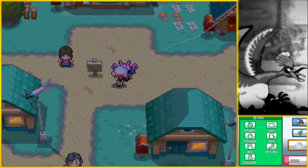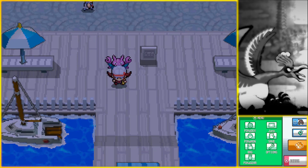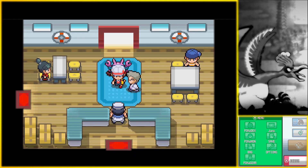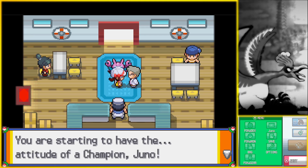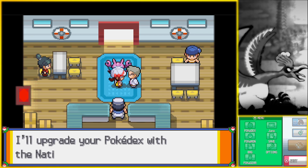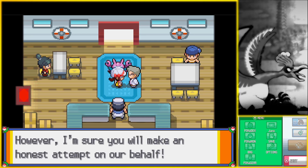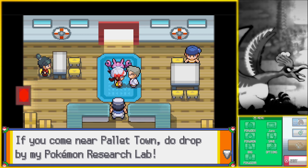Alright, so first thing we gotta do... I'm gonna cut to Olivine City because that's the first place we're going to. So first thing we have that's unlocked is down here, and we have Professor Oak right here. Professor Oak, what do you have for us? He's gonna upgrade our Pokedex to the National Dex. And with this, we can do a whole lot more. I realize I'm gonna be flying around a lot and I put the Pokemon that I use for flying back in the PC after flying here. We're gonna need to get him now again.